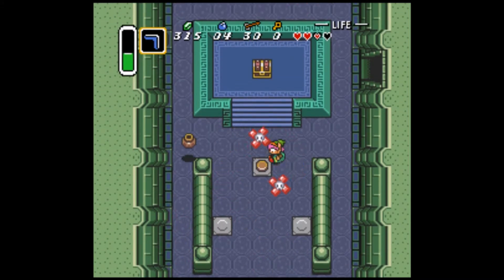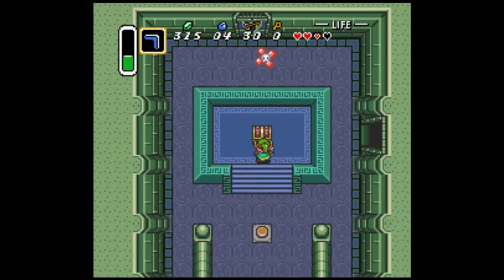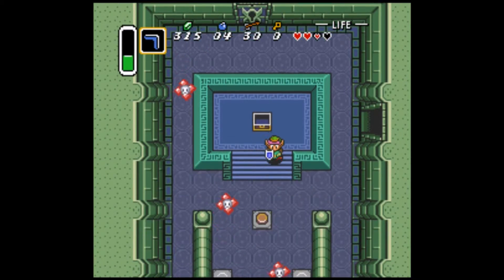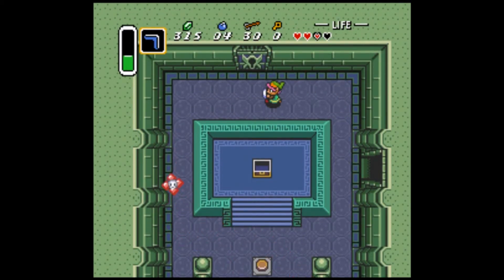Now I can grab it - press the button. I bet it's the big key. I must be psychic - you got the big key! It's the master key of the dungeon. You can open up all kinds of doors with it.